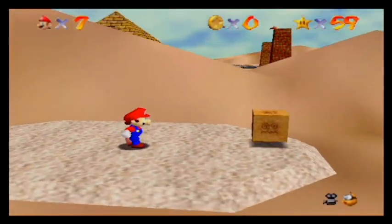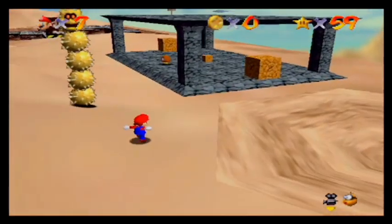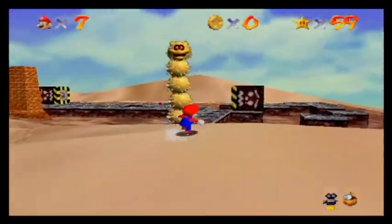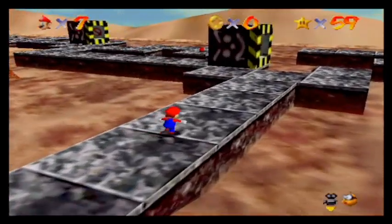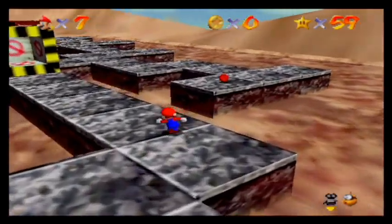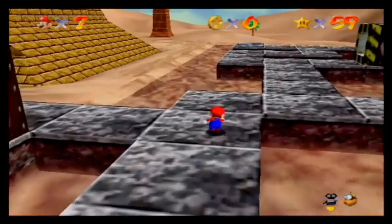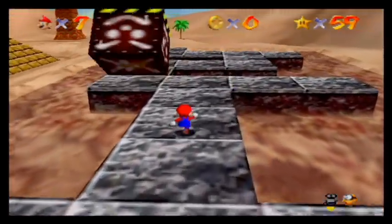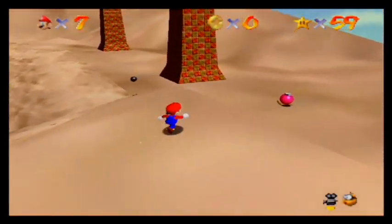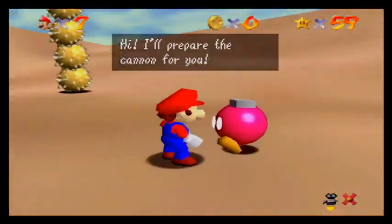Alright, coming right back where I left off in the previous part. Let's start up Shifting Sand Land, and we'll begin by doing this first star here. Definitely got to be careful in this level — there's a lot of easy deaths that can happen with that quicksand down there. So this is Game Maniac, and this is Super Mario 64, and this is part number 11.